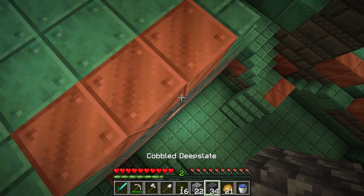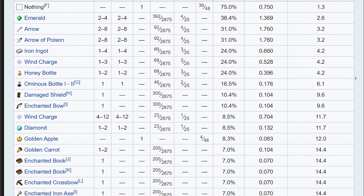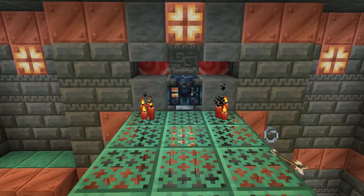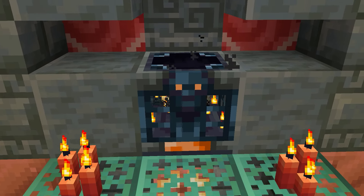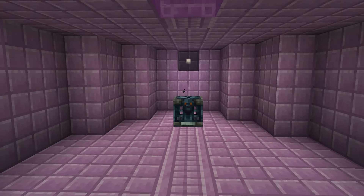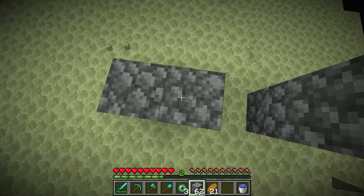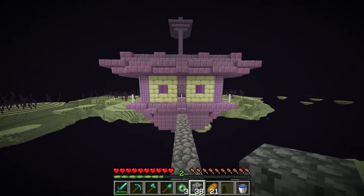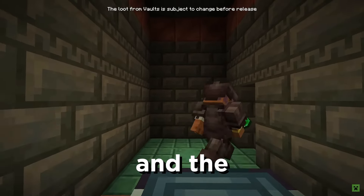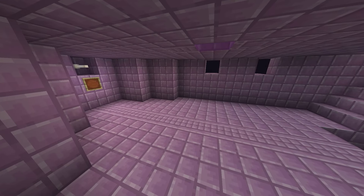Here comes my theory about the vault. My theory is that Mojang using this new looting system for the trial chambers is actually them experimenting and testing a new way of looting end cities for a potential end update. Remember how on multiplayer servers, whenever you try to find an end city for an Elytra, it's always already looted? Mojang is aware of this — they literally mentioned that the bigger the server, the more structures get looted and expired. The vault is their solution to that problem.